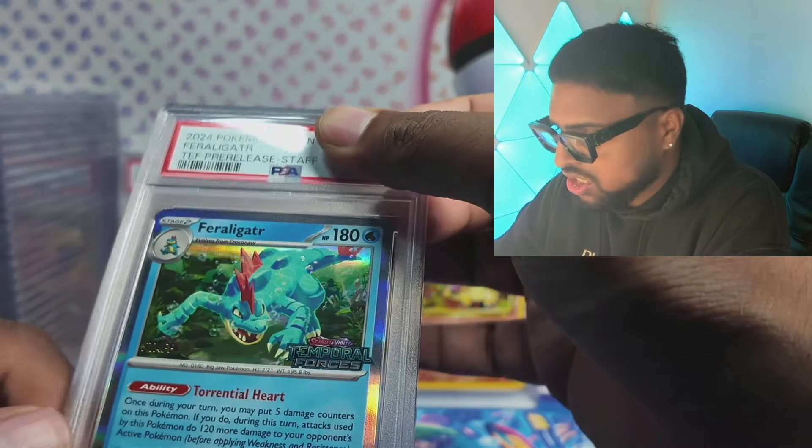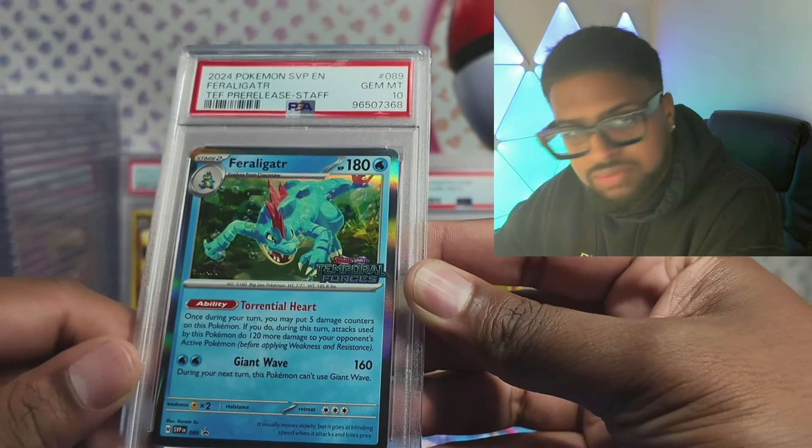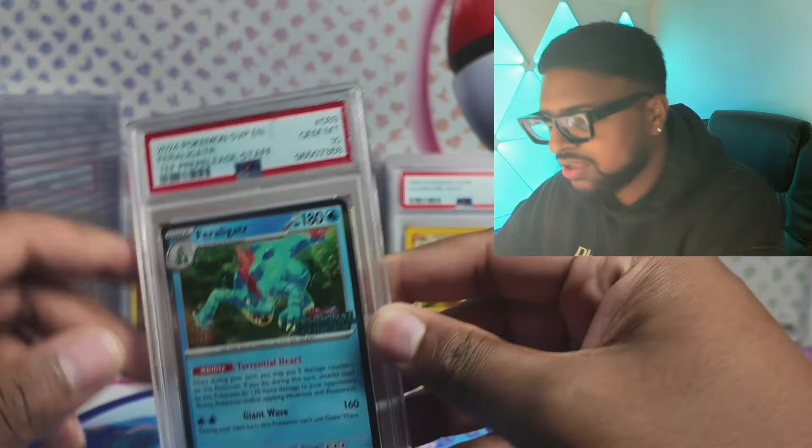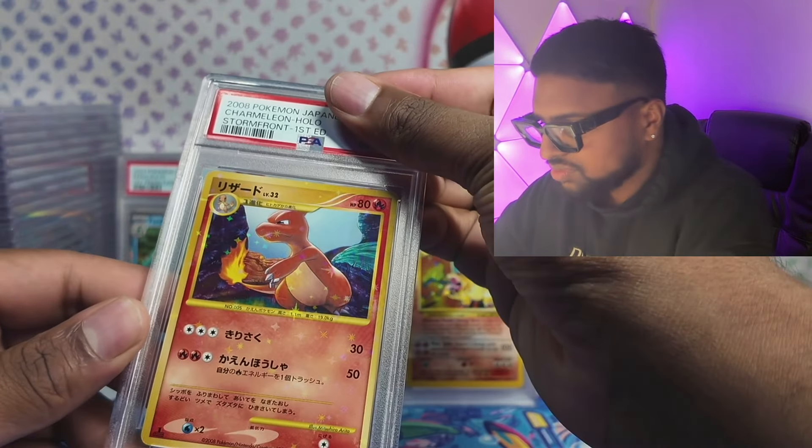Let's go into the staff prime — we've got Feraligatr Prime in a gem mint 10! I absolutely love this card, the artwork is amazing. Love to see that. Beautiful card.